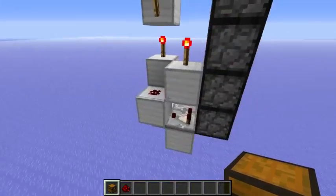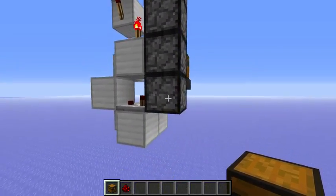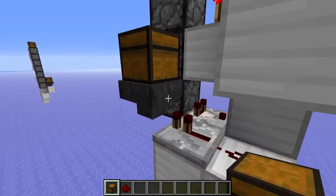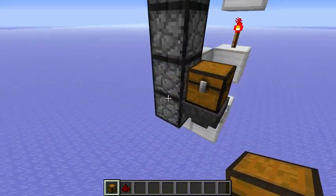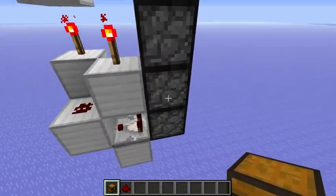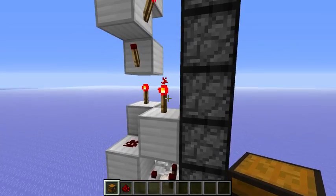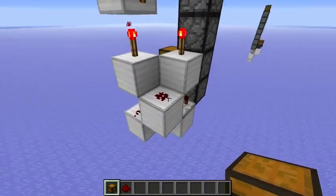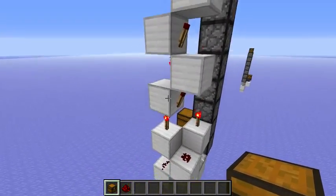Let's also explain how it works. This redstone dust powers this block, which in turn will power this block. And this repeater will update the block next to the dropper, which in turn will update the dropper, so that causes the item to be shot up by the first dropper. Then when the item is shot up, this redstone dust will turn off again, which will turn on this torch, and this torch will power the second and third dropper. After that we have the usual silent dropper tower torches.